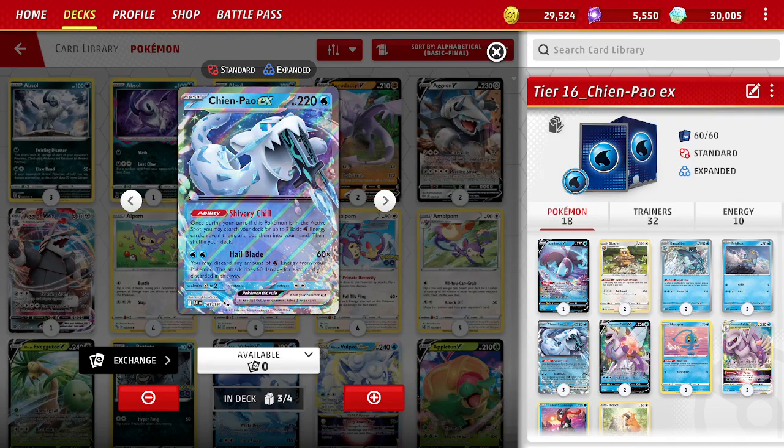Hello, it's Uncommon Fossil. Today I want to talk about upgrading the Chen Pao deck that you get on the Free Battle Pass. It always seems to be the Free Battle Pass where we get the stronger deck, so I think that's nice of Pokemon to do that. Now that I've completed Tier 16, I have all the upgrade cards available, so I wanted to upgrade this deck. This is a very good deck, I will say.